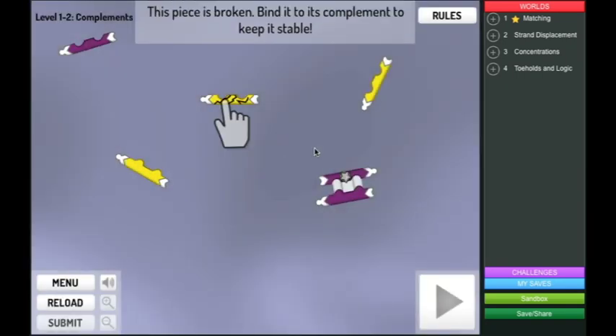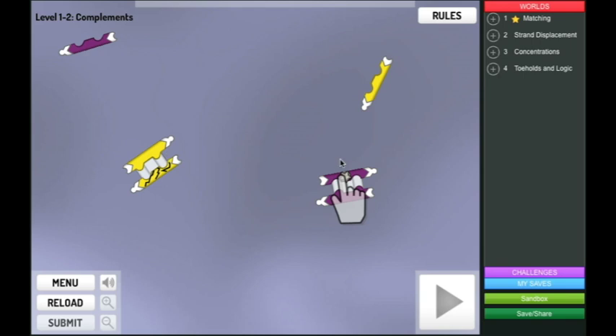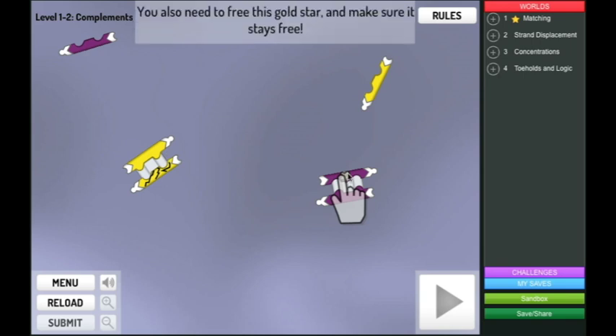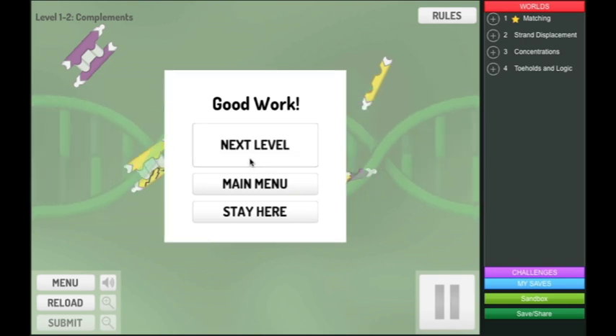Next level. This piece is broken — bind it to its complement to keep it stable. You also need to free this gold star and make sure it stays free. So we click that and drag this over to here and press play. All right, good work!